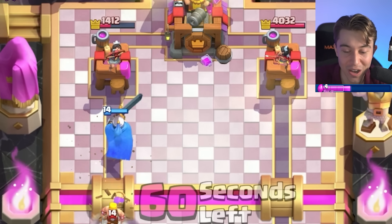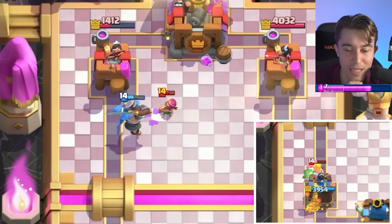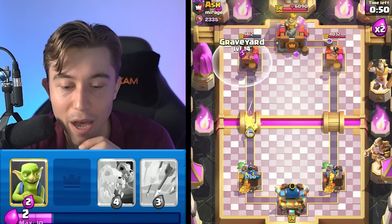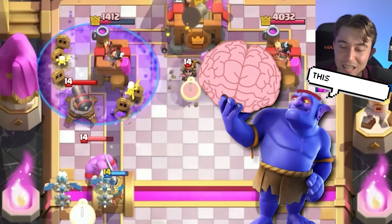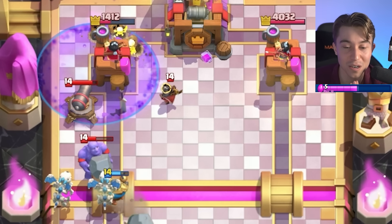Imagine if he sniped either of those — that would have been bad. If I arrowed on that, I think the Guardian would have locked onto the tower, so that was a big misstep on our end. If he stops this knight from crossing the river, he's big brain. This is what happens when you play against good players — they don't allow you to have a tank for the graveyard and then you get negative value.